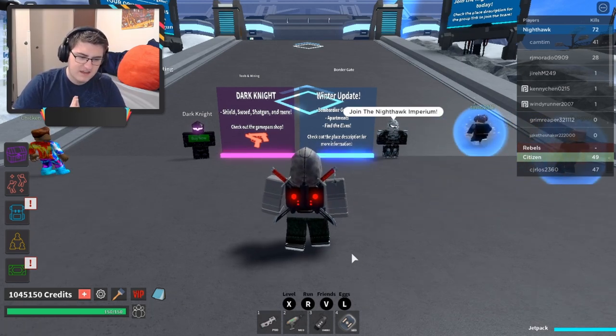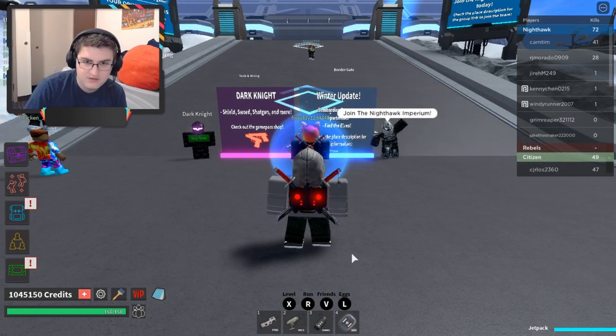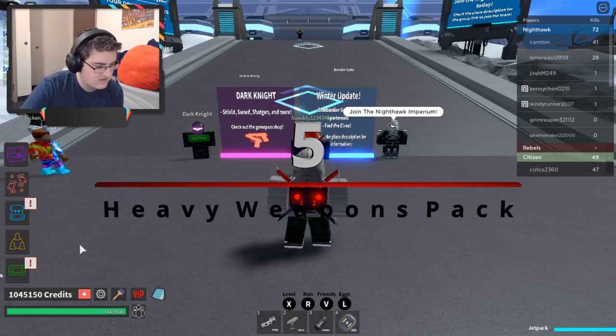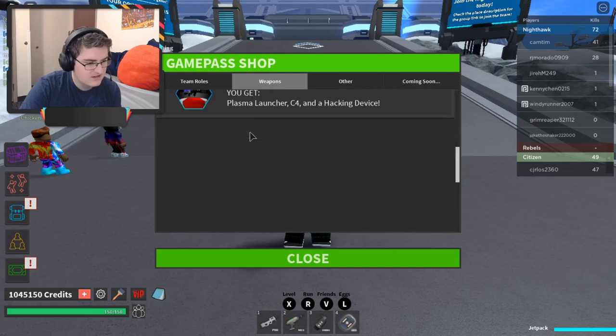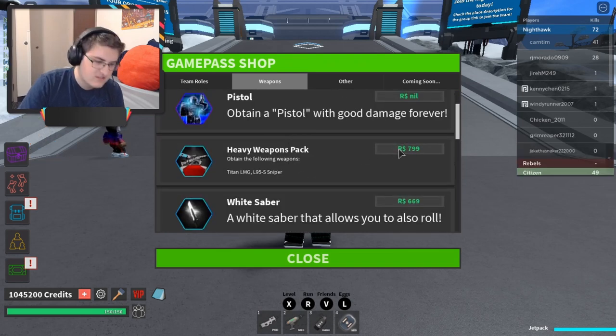The number 5 Game Pass on our list is the Heavy Weapons Pack. The Heavy Weapons Pack is in the shop under weapons — scroll down — there we go, Heavy Weapons Pack. It's 799 Robux, so a fair price. You get a Titan LMG forever and that Sniper forever.